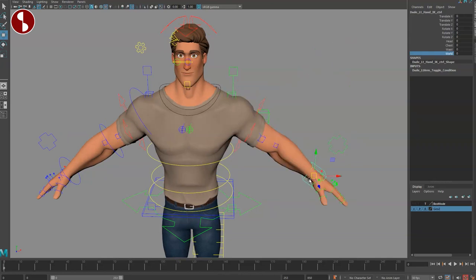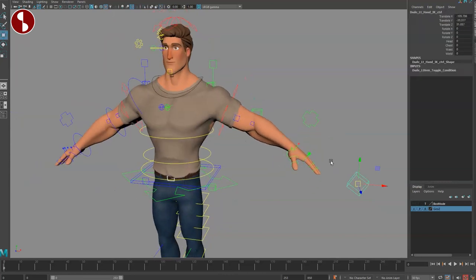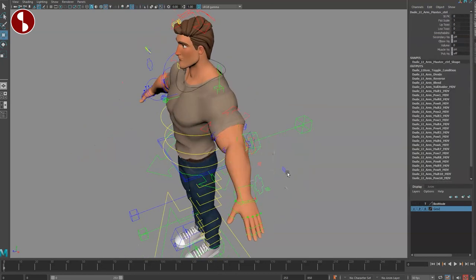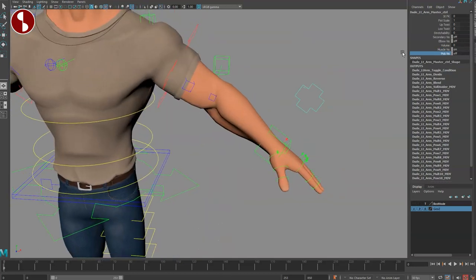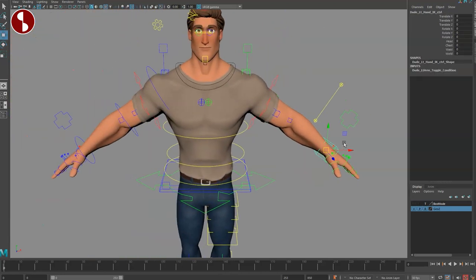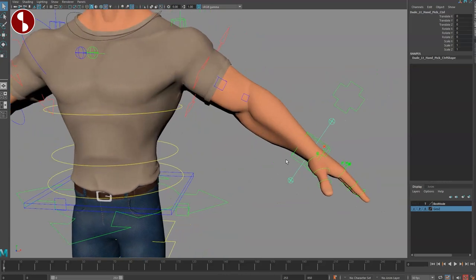I wish there was a controller to change the wrist so it aligns with the forearm when you move the IK — not many rigs have that, so it's more of a wish list item than a criticism. Going back, you have fist scale, up twist, low twist, and stretchability with volume. Secondary controllers are the bend bows. You also have elbow visibility, muscle visibility for extra muscle controllers, and a pick visibility controller — I haven't figured out exactly what that does yet.